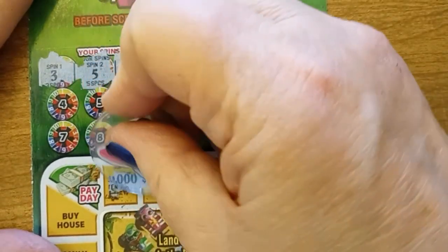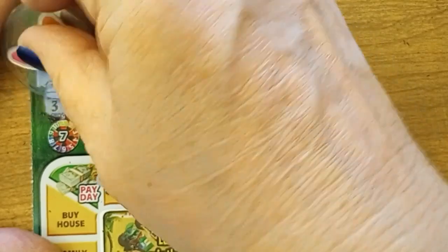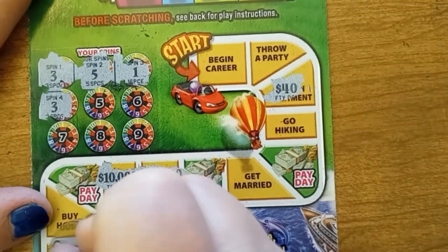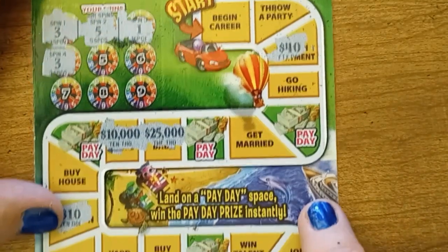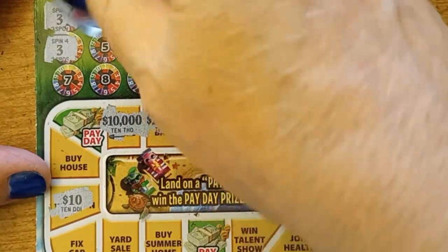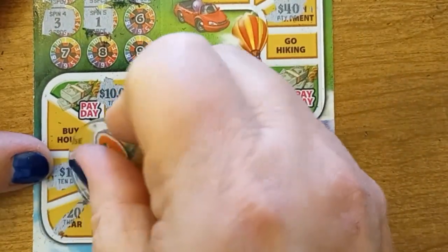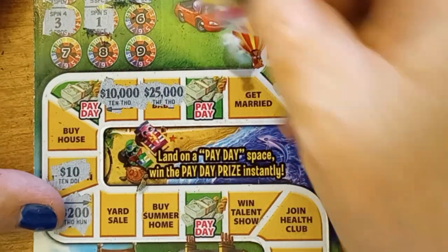One — get a raise. $10,000. I thought it was going to give me the second one. Three — pass the next payday — one, two, three. I do not get go money for passing paydays. Ten. I need to move this up so you can see the 10. Fix the car — $200. So far I don't have any doubles.